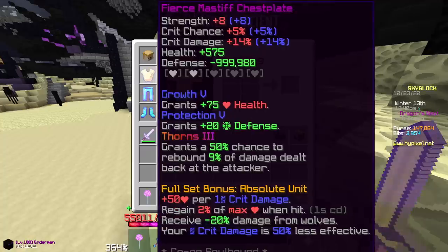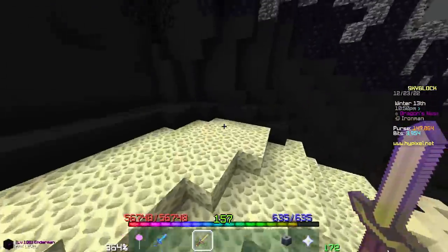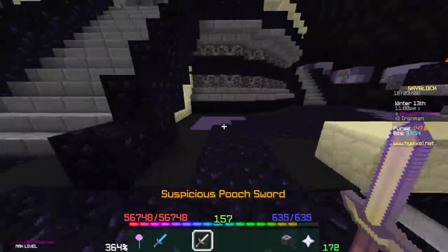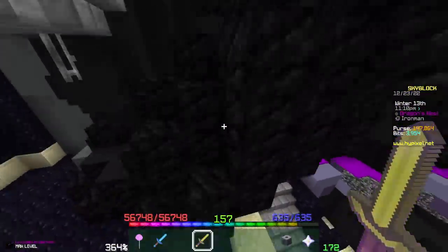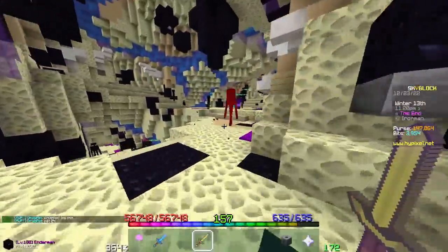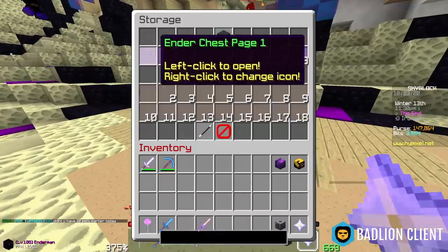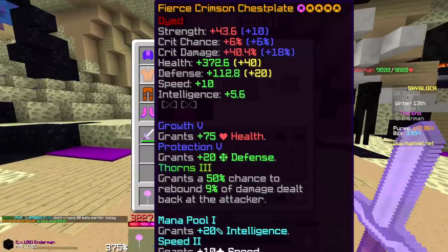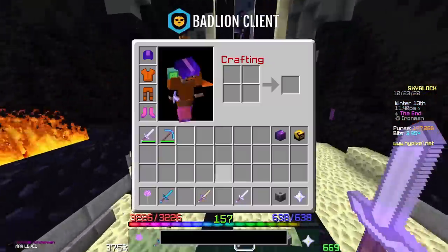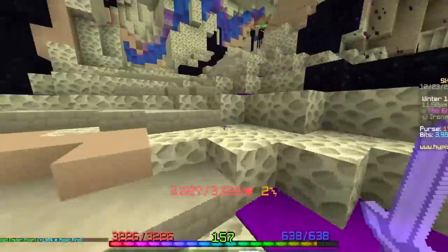This armor is not expensive at all — Mastiff is about 3 to 4 million for the full set, which is less than an hour of Endstone mining. The Pooch Sword is 4 million, which is as much as the entire armor set, but it's absolutely worth it. Every item here will break through that progression wall. You'll do a ton more damage versus trying to run something like Crimson with Tarantula Helmet. Comparing it: Livid Dagger with three-fourths Crimson and Tarantula Helmet does about 90,000 damage — I'm doing nearly three times that with Pooch Sword and Mastiff. Livid Dagger and that setup are good, but not good enough.